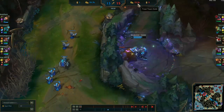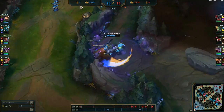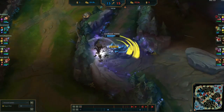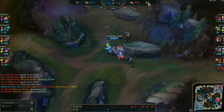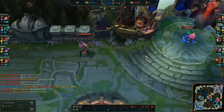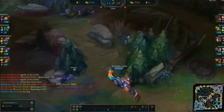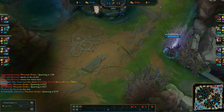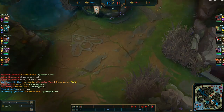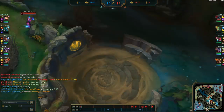We're still ahead in gold by about 4K, even in kills, and ahead in towers — they only have one turret while we have five tower kills. Our top laner is winning, our mid is up, our jungler is ahead. The only weak point is our bot lane, but they're still contributing.